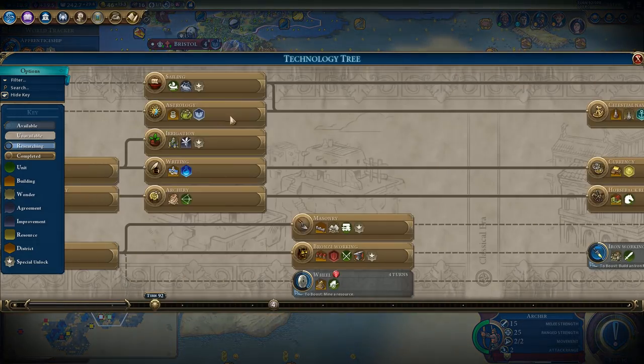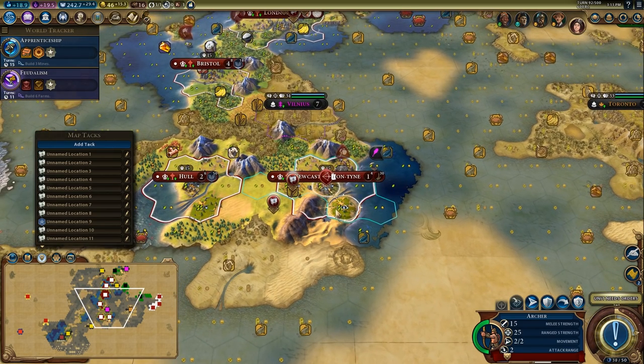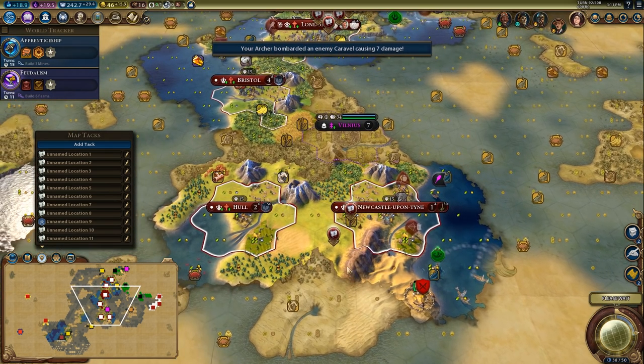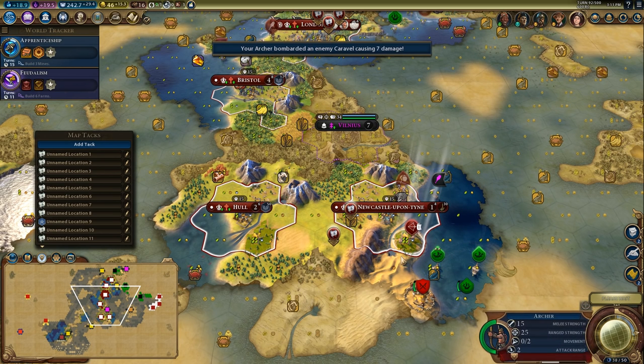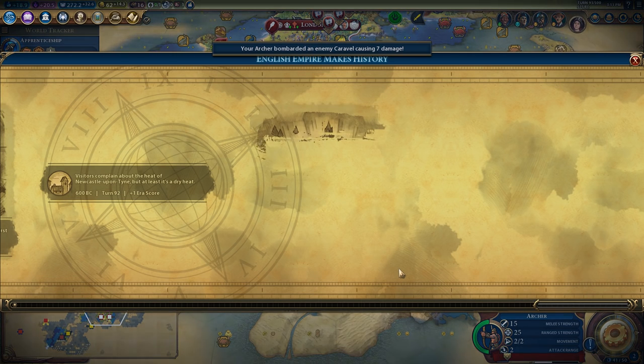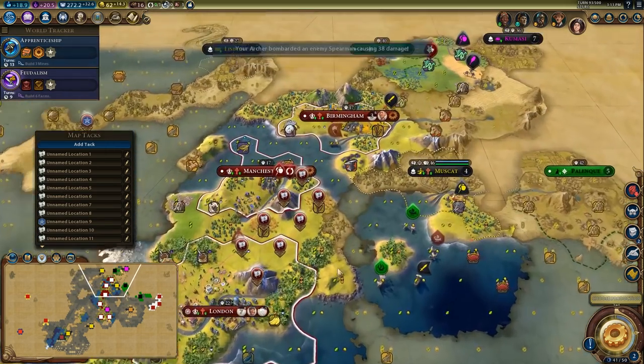I can't do a swordsman upgrade since I don't have Iron Working — that's unfortunate. Shoot the caravel! Plus three era score for the first holy site with three adjacency — that's this one up here I think.